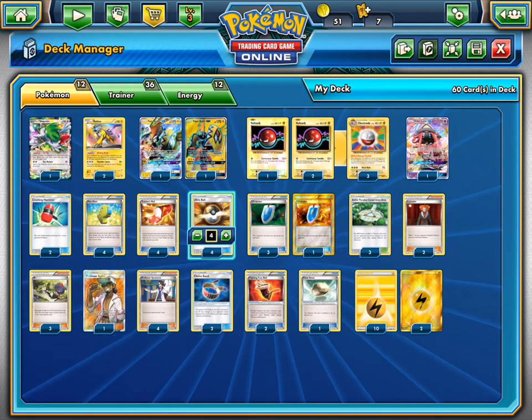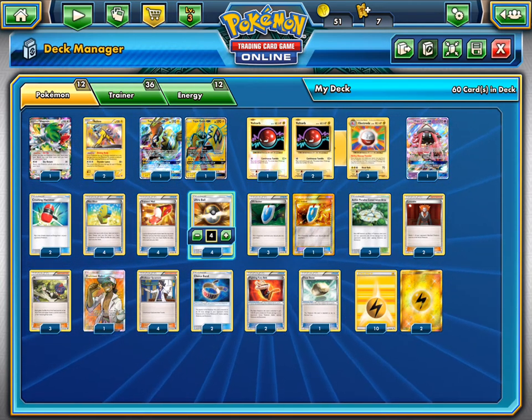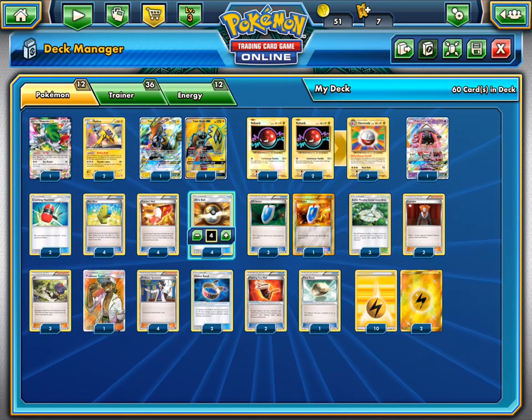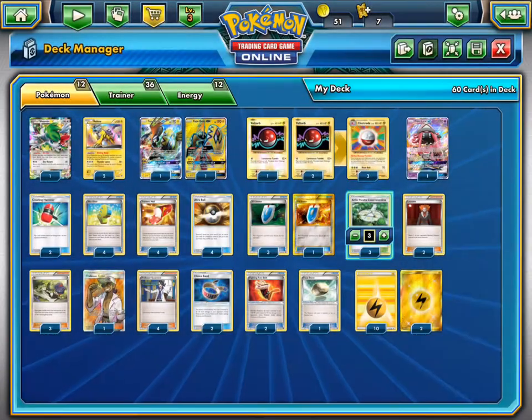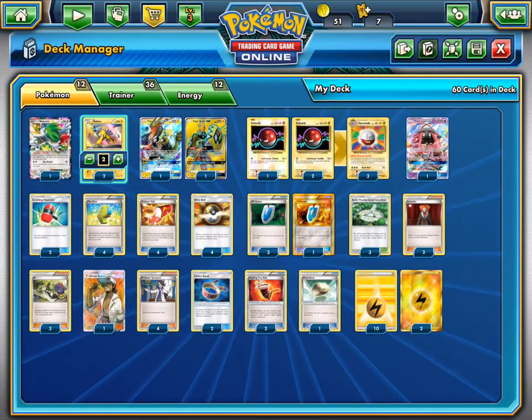4 VS Seekers, 4 Sycamores, 3 Ns — the usual. 2 Lysandres in here. We teched in 1 Kukui because it's a full art and it's pretty good. And we have 3 Aether Paradise Conservation Areas as our stadium, because our basic Lightning Pokemon like Raikou and Koko take 30 less damage from attacks, which can really help out.